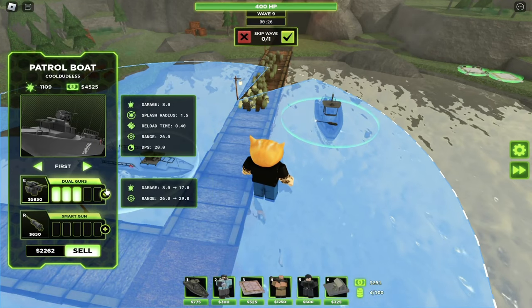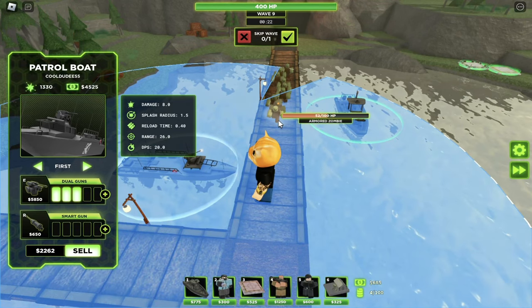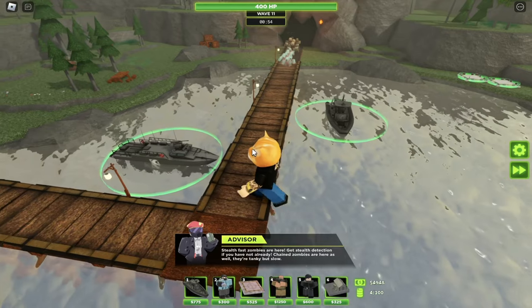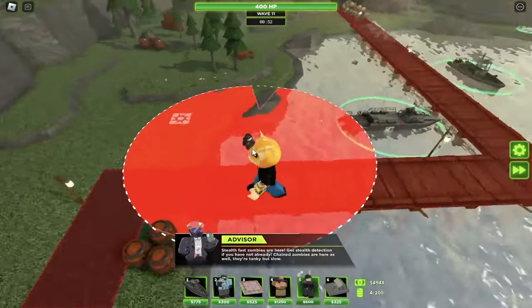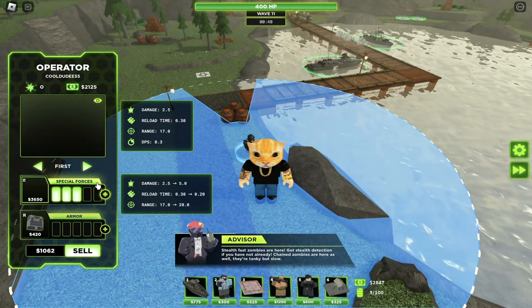Now the third upgrade stayed the same at 2150. The only bad thing about the patrol boat is that it has no hidden detection, so I had to scramble over and place it on an operator so I could try to get the settings.